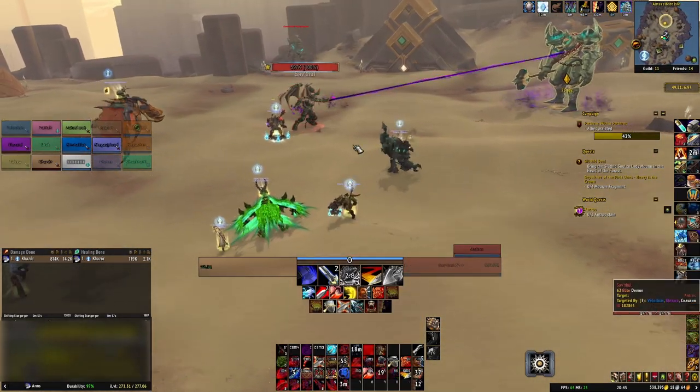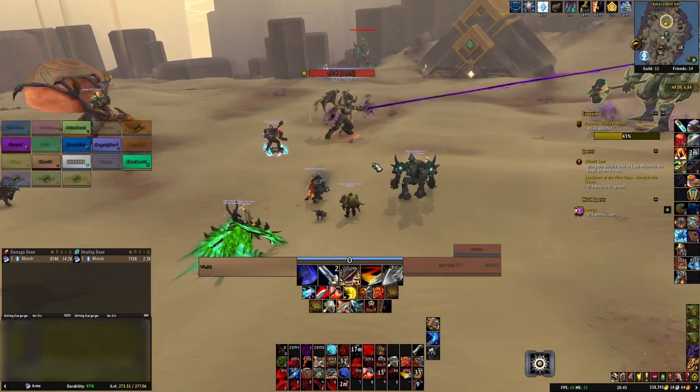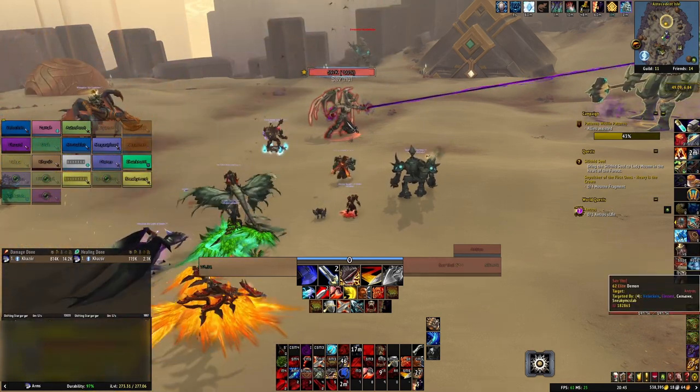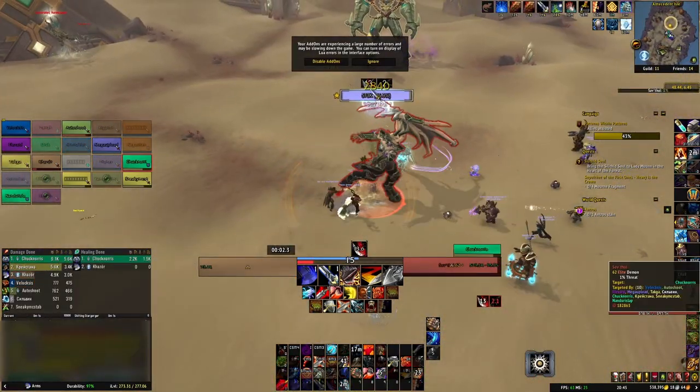This will give you two Potency Conduits, which you should socket with Mortal Combo and Crash the Ramparts, two Finesse Conduits which you should socket with Safeguard and Inspiring Presence, and two Endurance Conduits which you should socket with Stalwart Guardian and Condensed Animosphere.